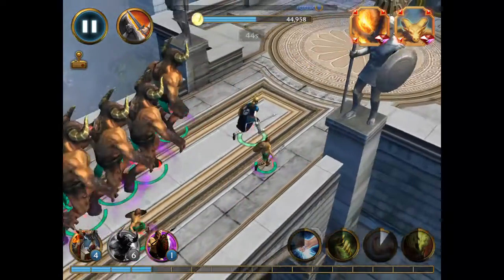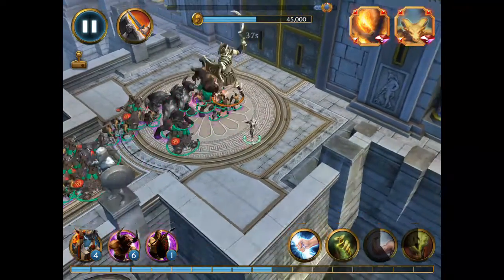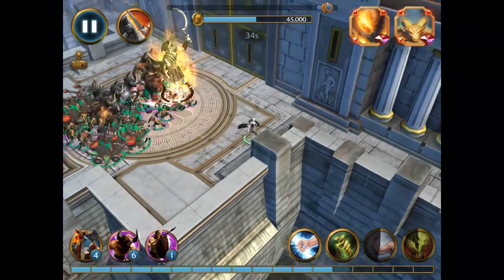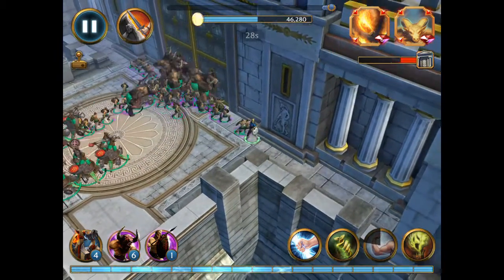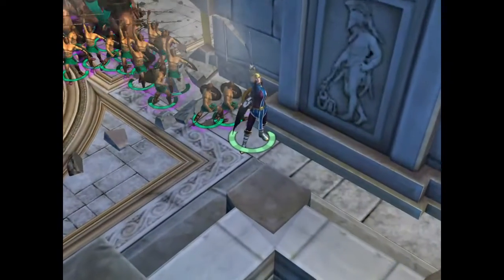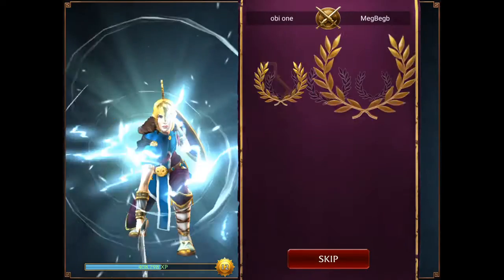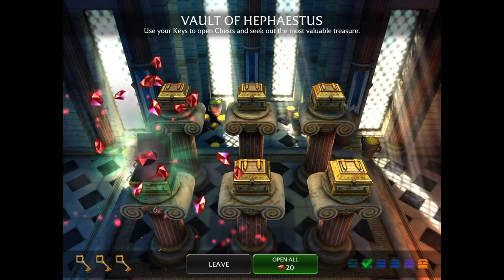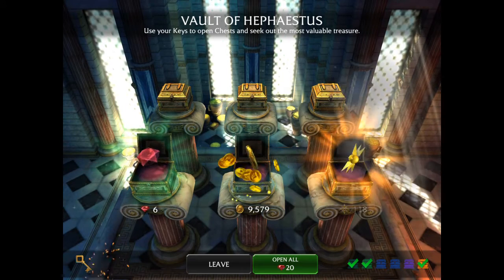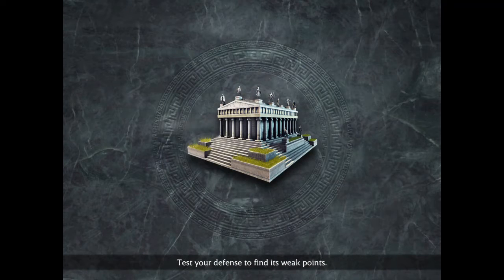Another thing some people like to do is try to lure the Ancient Defender to the side. If you get there fast enough you can lure him to the side and have your units attack the gate — it just buys you a little bit more time if you need it.